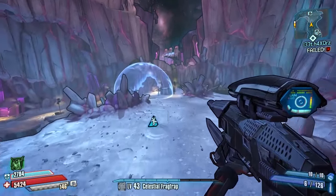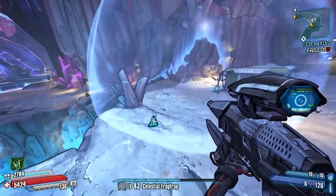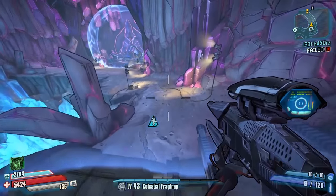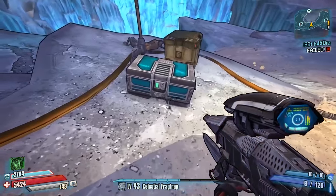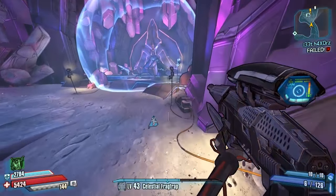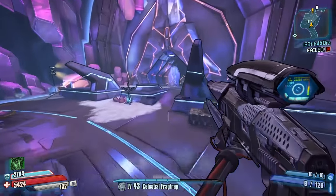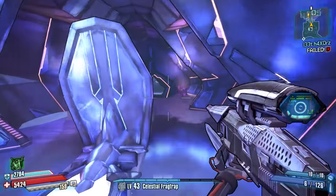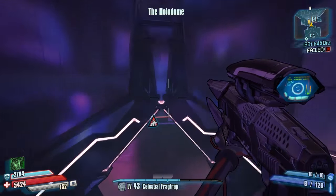I want to do a Claptrap on playthrough one, because why not. Round two we should either get the Boxy, the Crybaby, the Party Line, or the Plunket today. After that I think we'll just go sentinel farming, see if we can get any drops. We might try putting some moonstones in to get the tougher sentinel because she has the better drops.